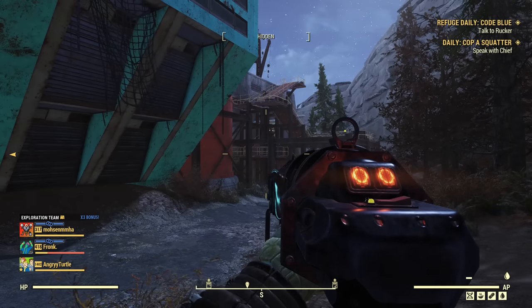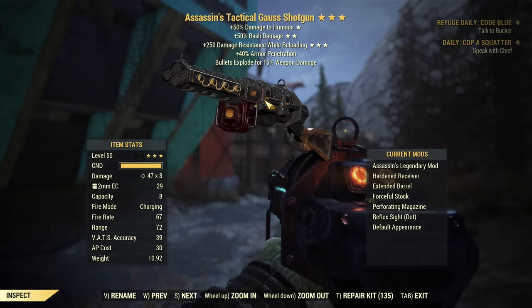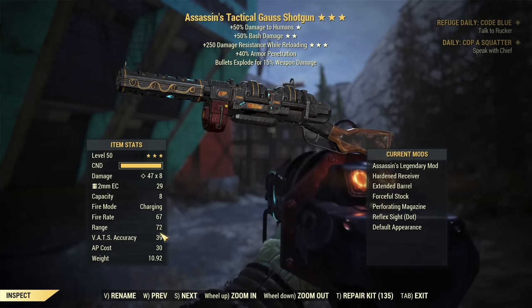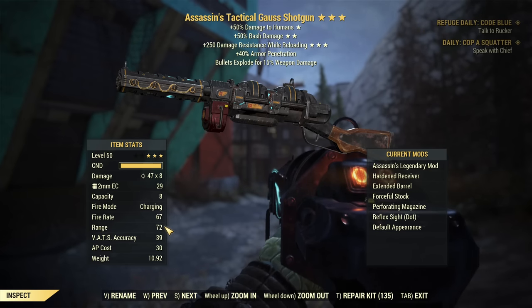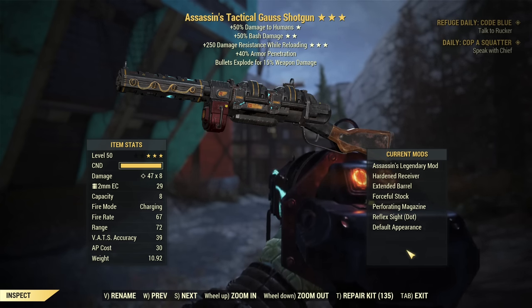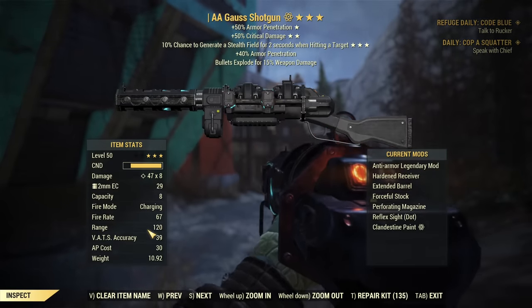So what happened? We have the Gauss shotgun. Its range has been greatly reduced with the latest patch and I didn't even notice at first. Why? Because this nerf, at least at this moment, only applies to Gauss shotguns crafted after the nerf. Gauss shotguns from before the nerf — I have my old Gauss shotgun with exactly the same modifications and it still shows 120 range.